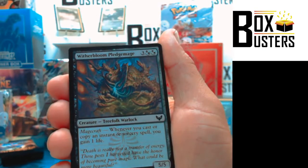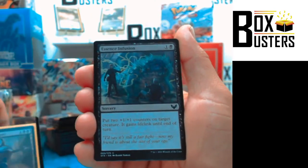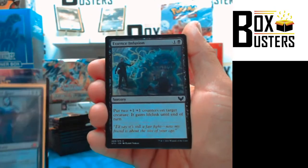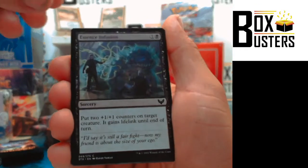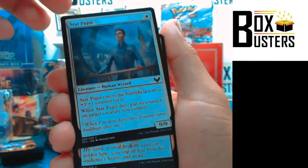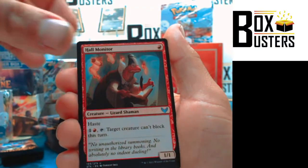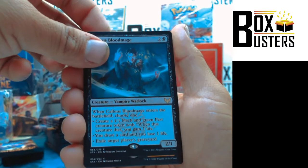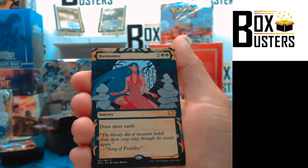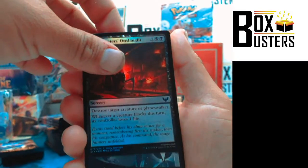Expanded Anatomy, Witherbloom Campus, Witherbloom Pledge Mage. We're running out of room — I didn't think we'd run out of room with a set booster. Essence Infusion, Star Pupil, Exhilarating Elocution, Guiding Voice, Hall Monitor — Uncommon. Callous Blood Mage — Rare. Harmonize — Rare, Alternate Art. Mage Hunter's Onslaught. And an Elemental Token.